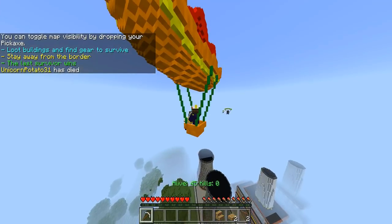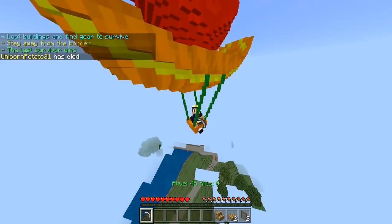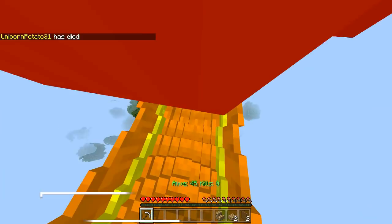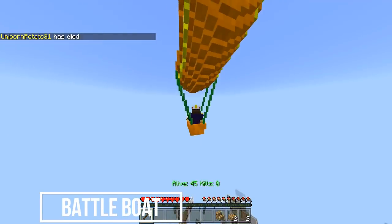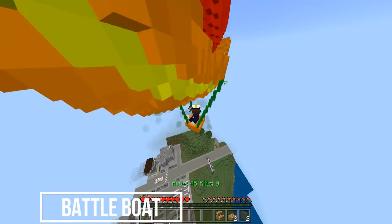Once the game starts, you'll be on the battle boat, which will take you in a straight line around the map. Jump when you think it's best. Once you jump, you'll be in a parachute and you'll land somewhere around the map. It's best to land around structures to find valuable loot.